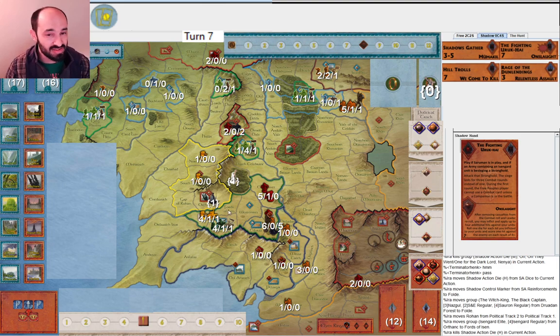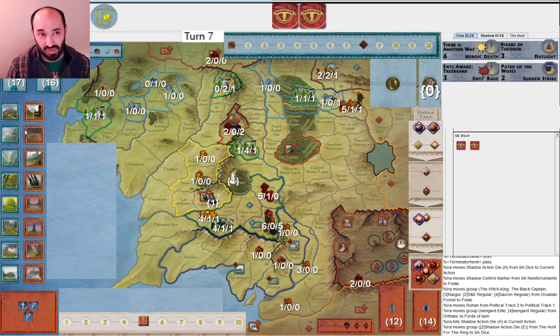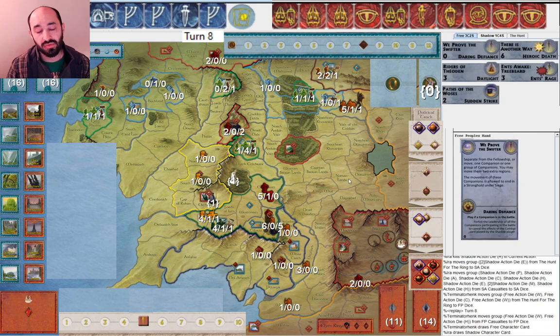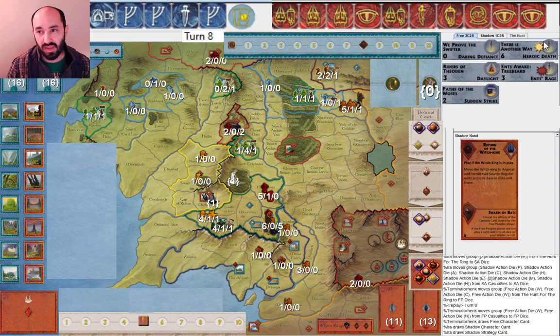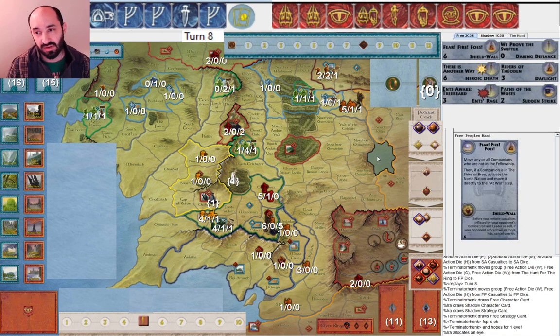This isn't great if they have an Ent because I won't be able to play Fighting Uruk-Hai. But I need to have an Isengard unit anyway in Helm's Deep to play Fighting Uruk-Hai. The other option is to move one Elite into Fords of Isen, but that feels too lame. So I'm just risking that they don't have Ents. And they do have Ents - that happens. I discarded a couple of character cards with Warn with Sorrow and Toil. They've only drawn eight cards at this point. Then they get 'We Prove the Swifter,' which is just beautiful - going to be really great for Gandalf getting into Helm's Deep. Ents into We Prove the Swifter or Ents into There Is Another Way. This is a very good situation for Free People.